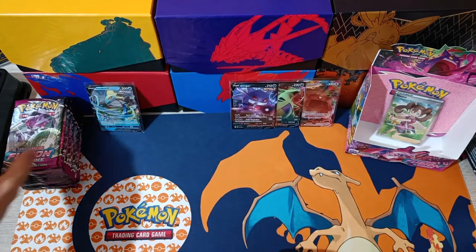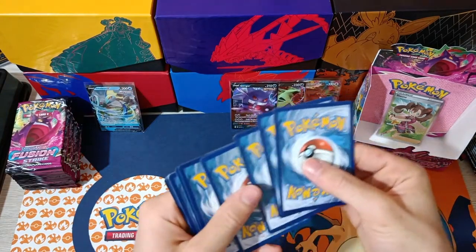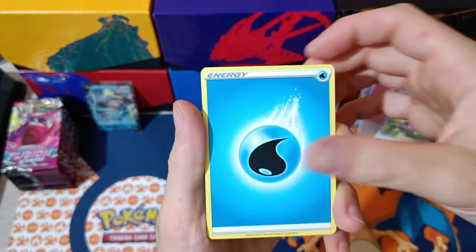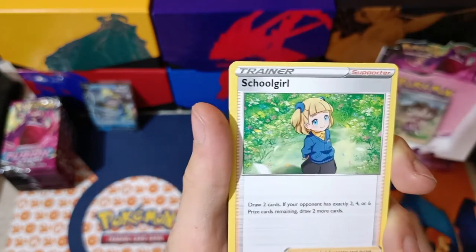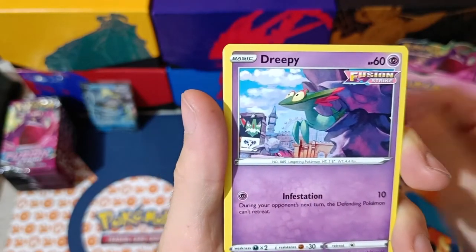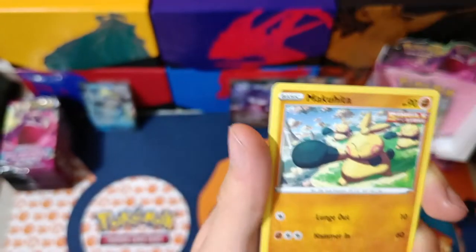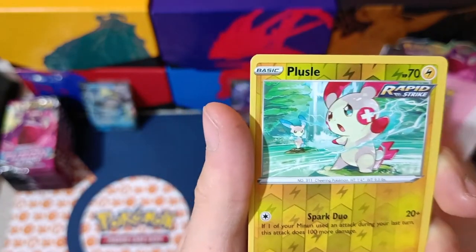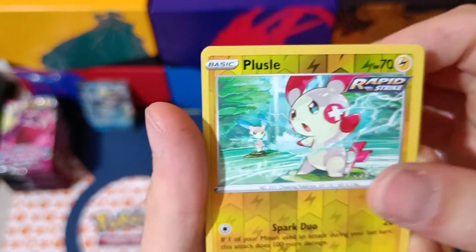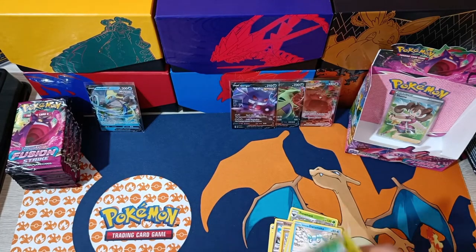Pack two, left side. Water Energy, Trevenant, Adventurous Discovery, Schoolgirl, Snom, Drippy, Grimmsnarl, Makita, Rukidi, Galarian Duraludon. The Reverse Lussel — oh there's Minun in the background. And Blissey Non-Holographic. Let's continue.